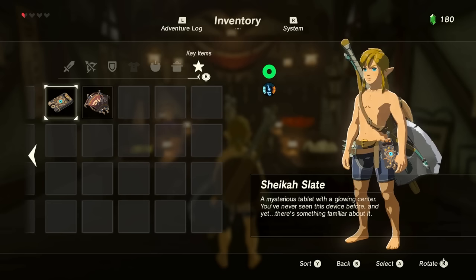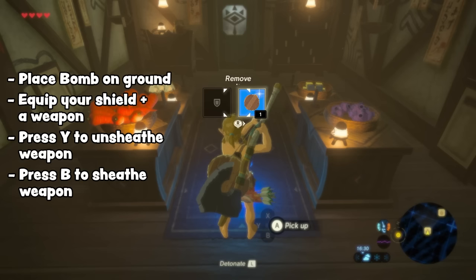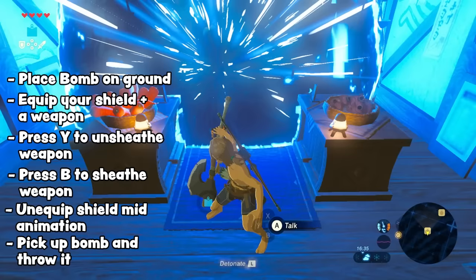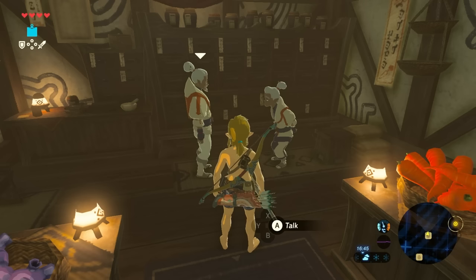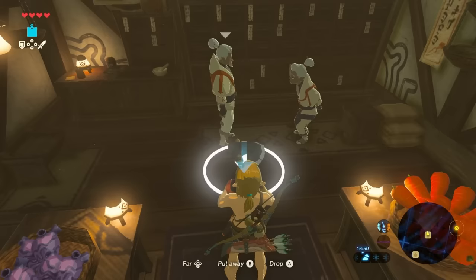The first thing we need to do is break 12 slots. First you need to weapon smuggle. You do this by placing a bomb on the ground, equipping your shield and a weapon, unsheatheing your weapon by tapping Y, then pressing B to make Link put it away. While Link is mid-animation of putting the weapon away, unequip your shield, then pick up the bomb and throw it away. If it worked, Link should be weirdly able to hold his weapon and run around. Now to break some slots: go into your inventory and hold one of four different items, and also hold the check item. Exit your inventory, equip your shield, then hold ZL.